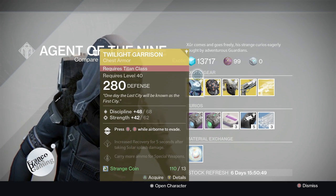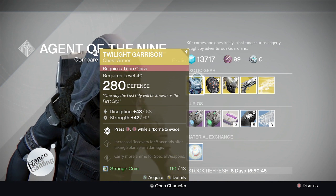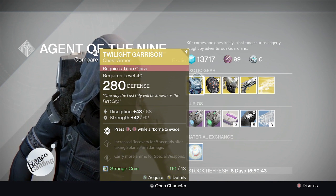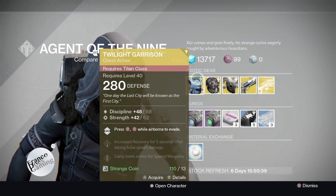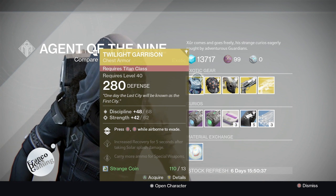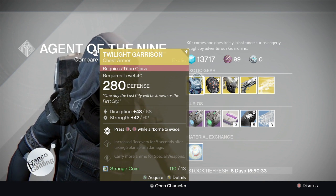For the Titan we have the Twilight Garrison. You press B and then B again while you're airborne to evade. I'm not sure how I feel about that. You also get increased recovery for five seconds after taking solar splash damage, and carry more ammo for special weapons — that part I do like.